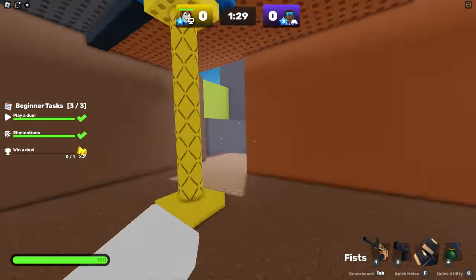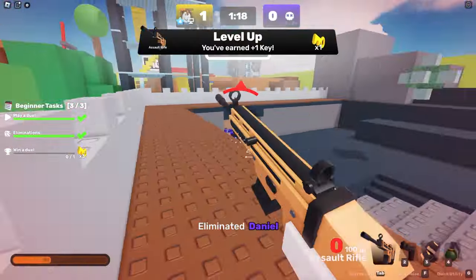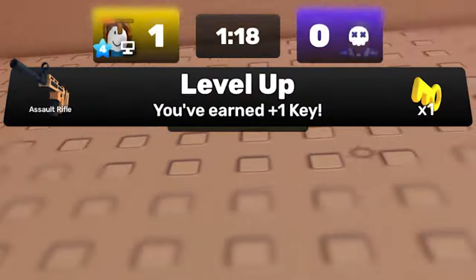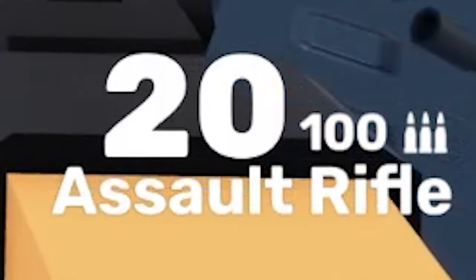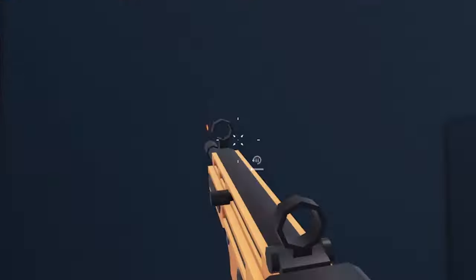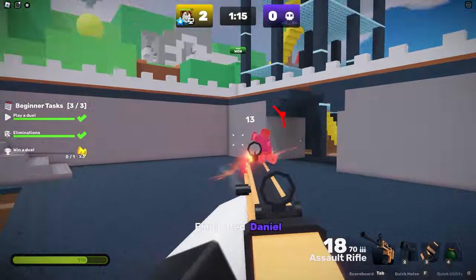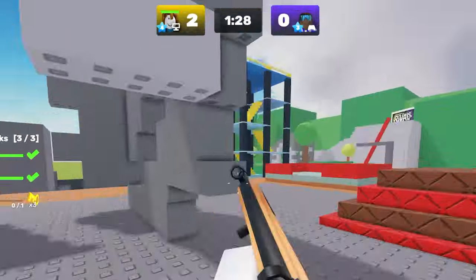We're here on crossroads. We gotta lock in real quick. He has aim assist — let's go. We gained one key for leveling up my AK-47. Actually, that's an assault rifle. I know my guns. I see him up there — woo! Don't touch me. Look at this — I just absolutely shot on you, bro. We're up 2-0. This is going a lot better than my last game.